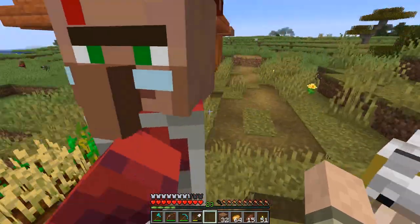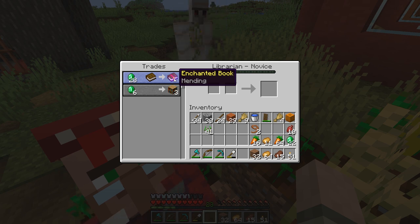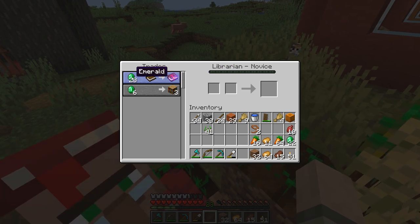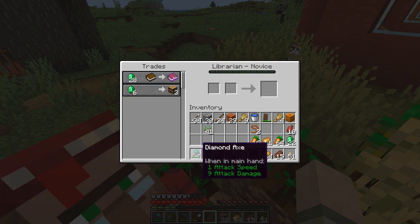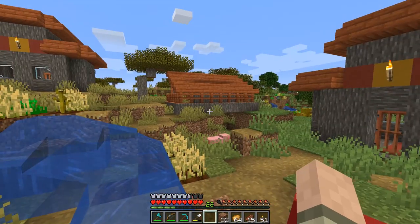What we're really interested in — what I like anyway — would be a mending book or a silk touch right off the bat. That would be fantastic. Come here, pal, I got a lectern. He did it — he changed! Yeah, listen, I don't want to work either. Nobody likes to work, but what else are you going to do with your life? All right, let's see what he's got here. A mending book! Oh my gosh — perfect, dude, perfect. And he sells bookshelves, which I don't care about. Mending is awesome — you put mending on a tool or weapon or armor and it actually mends itself, repairing on its own when you gain experience. That's why I love it so much.